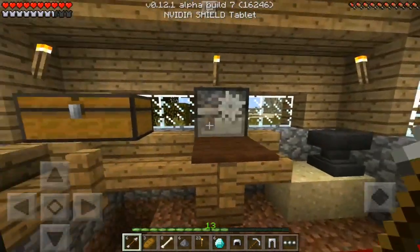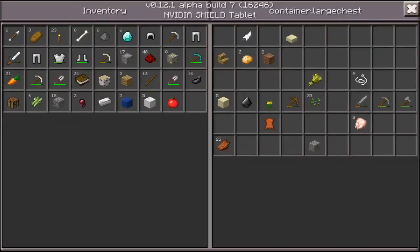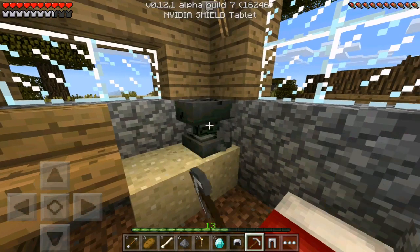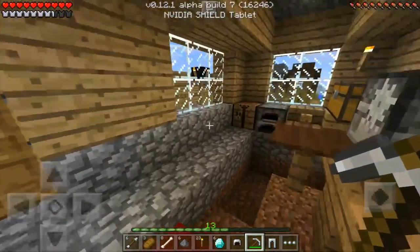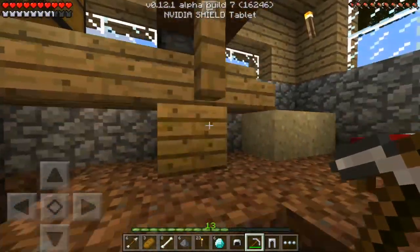We might have to put some stuff back since our inventory is a little too full. We don't necessarily need the wool since we already have the bed. We can always get wood later. Let's get the iron pickaxe. We can take the anvil with us — yes it's still there, thank goodness. We can take the bed and the stone cutter too.